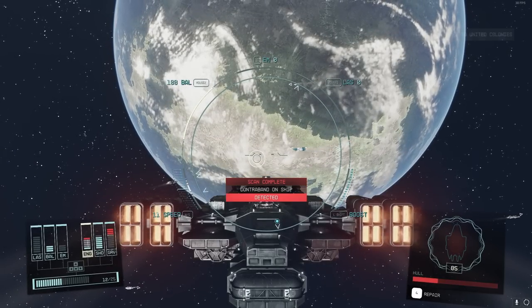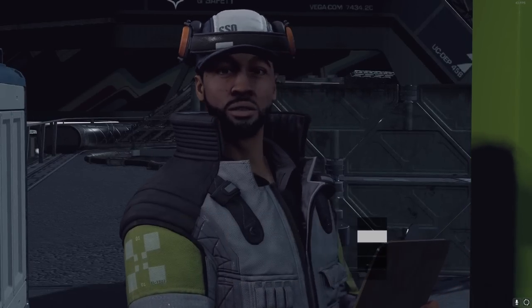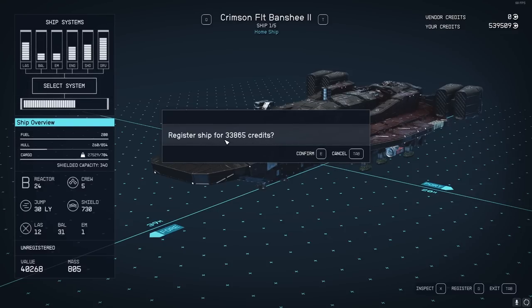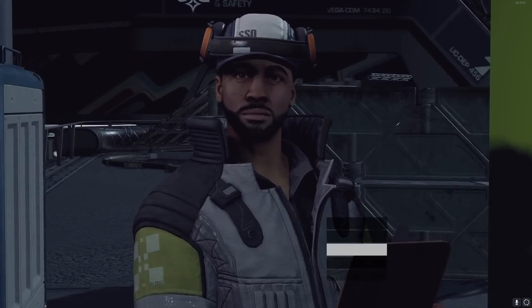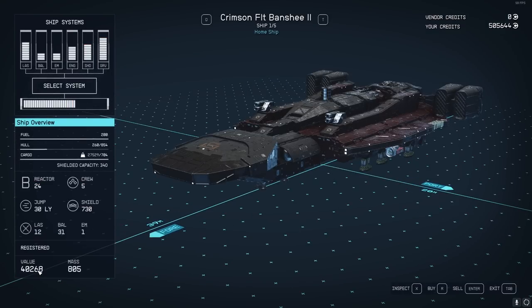Once you finally get into port with your new ship, go to the ship services technician and select View and Modify Ships. You have to register the ship — this is how the game prevents you from easily making money by stealing. It'll cost a decent amount relative to the ship's value to register it, so the better the ship you stole, the more expensive it is to register. Once registered, you can go back to this menu and sell it via the sell tab. I would have made 8,000 credits off that — not really worth the time considering the dead crew probably had 15,000 credits worth of weapons to loot. But you can do that if you want, or you just keep the ship.